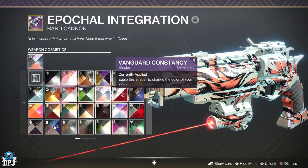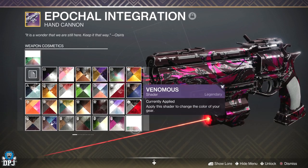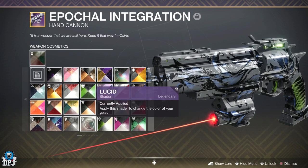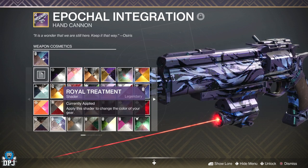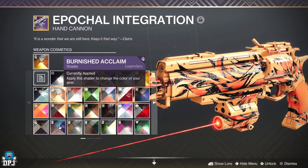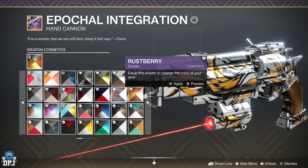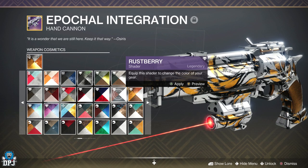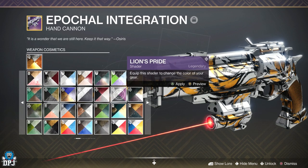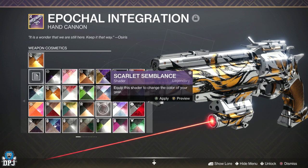There are certain shaders in this game which make this thing stand out even further. It looks good with a lot of shaders - look at this, it just looks good with everything. Apart from that one - not too good with that one. These are getting worse and worse. But either way, there is a shader - now we're talking - there is a shader in this game which you need to get, which I believe you can only get now from Eververse or Ada-1 may sell it.